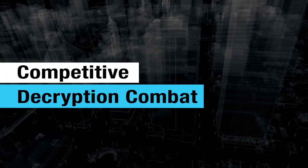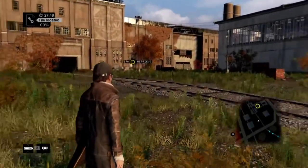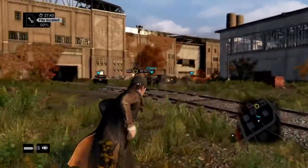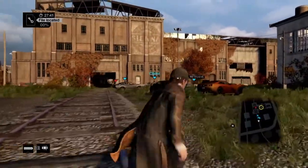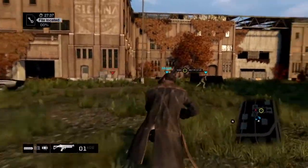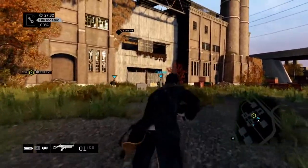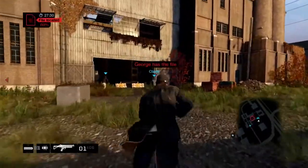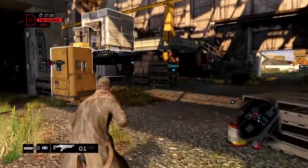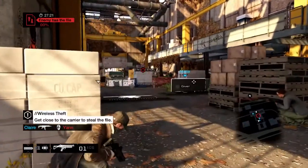Now we're going to join a group of friends to steal and decrypt a file. But that won't be easy because we're not the only team looking for it. We're going to have to storm this building to get the file. And there's the other team. David's flanking left to slow them down, and we're heading right. They managed to pick up the file before us, but decrypting it takes time. So we're going to get close and interrupt the decryption process. Then we can kill him and take that file.